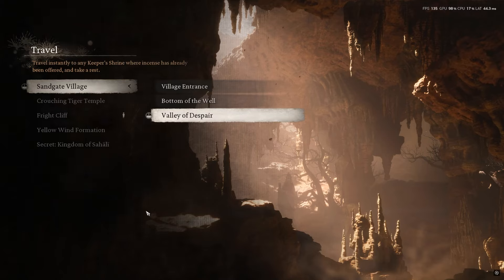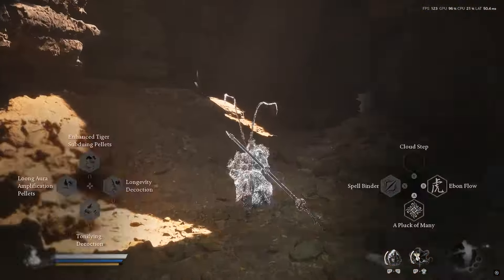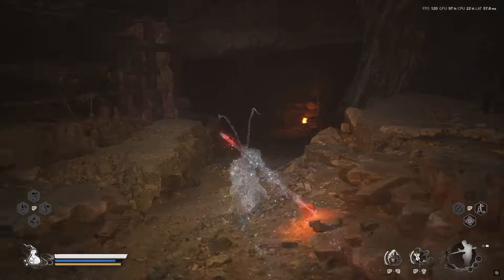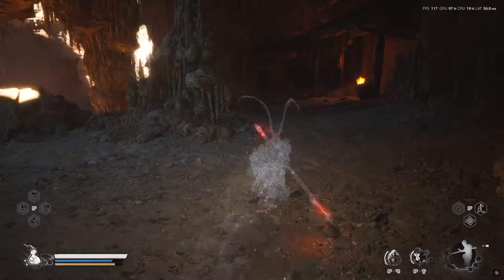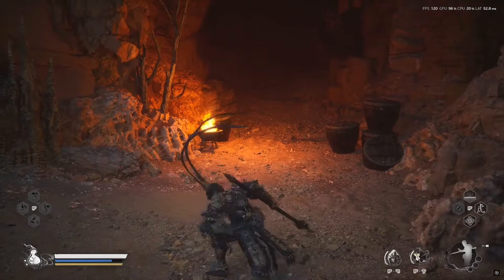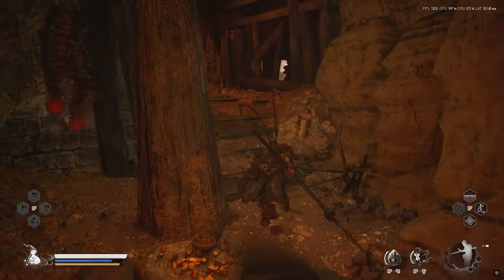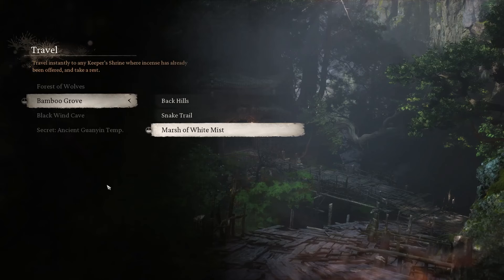The next awakened wineworm location is going to be found in Chapter Two by the Yellow Wind Ridge. You need to progress until you get to the Sand Gate Village and the Valley of Despair shrine. Once you're here, follow where I go, and you should see the green barrel — go ahead and break it.